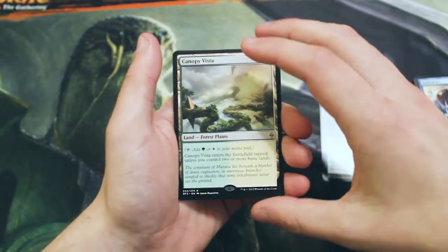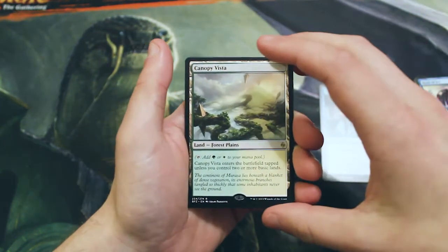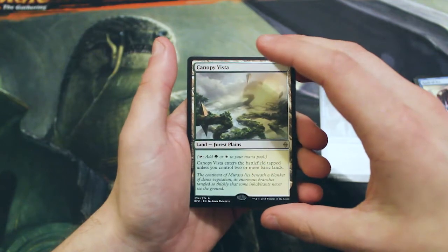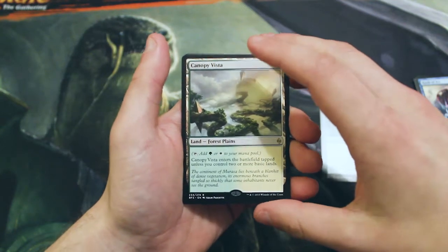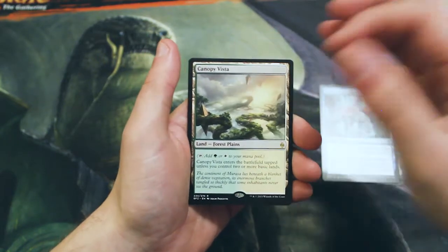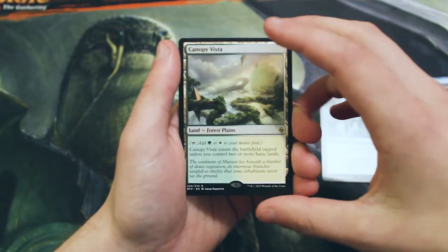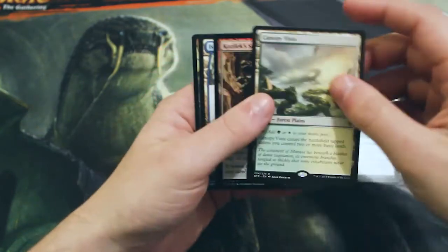And then our rare: a Canopy Vista. This was one of the new dual lands at the time, which does have the Forest and Plains subtypes so you can fetch these. They do enter the battlefield tapped unless you control two or more basic lands, so you sort of already have to have a few basic lands out to make these really worth it. However, the art on this one in particular is fantastic — this is obviously the green-white one.